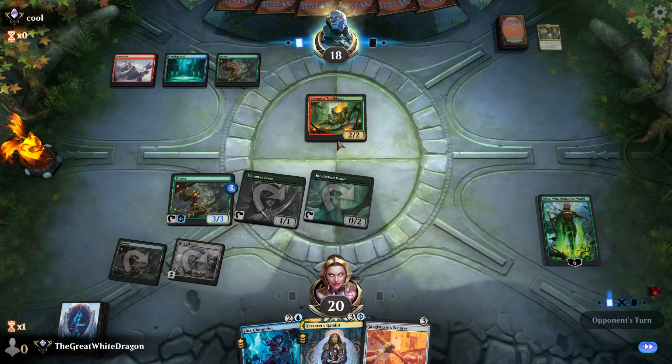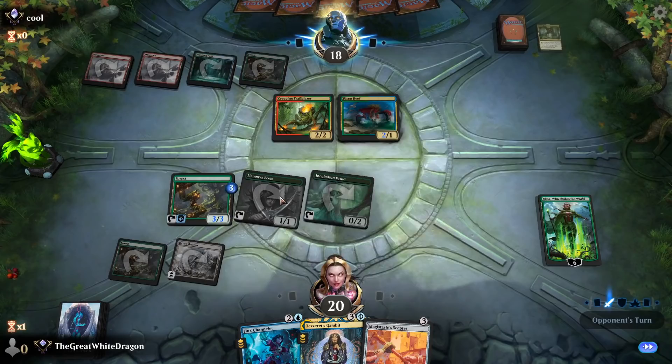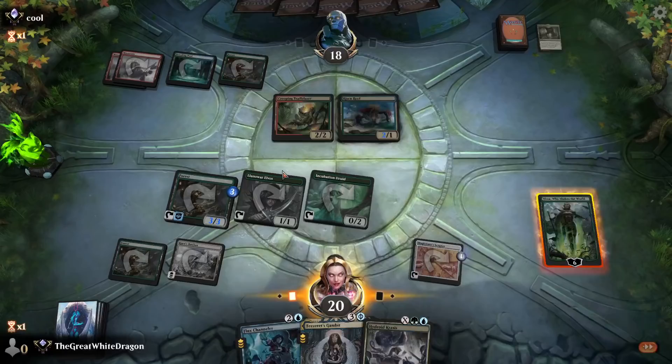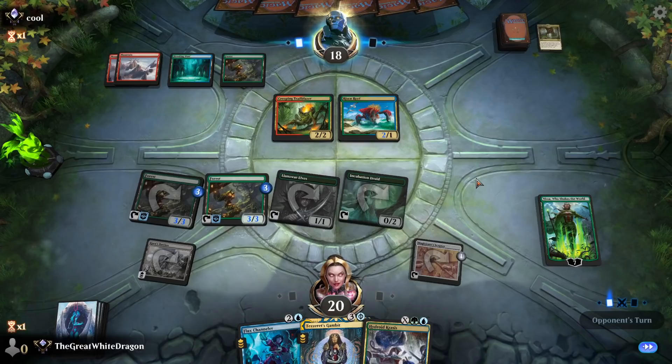What does he do? He sees this land, he wants to drop Risen Reef because if you're playing elementals, you always have that turn three Risen Reef. Do this, this. If I get a blue land it's gonna be amazing! If I get that ult next turn I'm gonna be like, wow, sugoi, very nice, muchos niceos. Dude, he doesn't have anything to do, seriously?